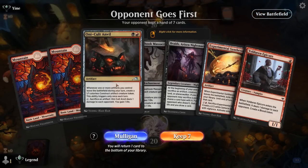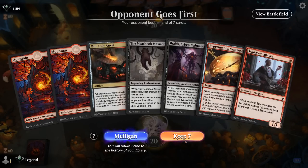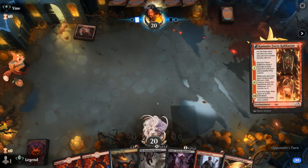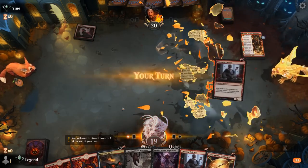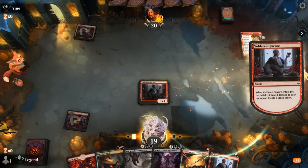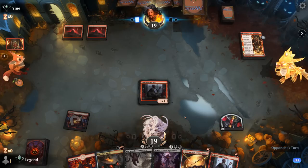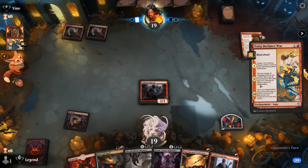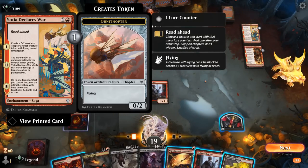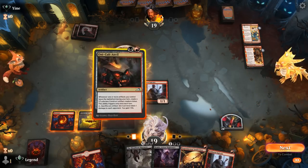Game 5: On the draw, we've got Anvil — tempted to keep even without black mana. Synthesizer can help find it, and Epicure provides a blood token we can sacrifice. Up against a red aggro deck, so we'd like to find some black mana soon to set up Massacre eventually. Opponent plays Declares War making an Ornithopter — an interesting new addition. We find black mana, which is excellent, and Anvil looks good.